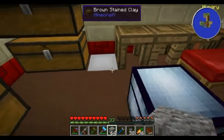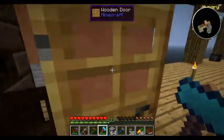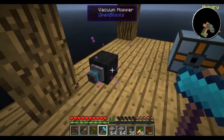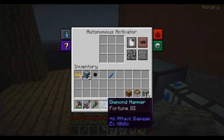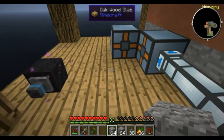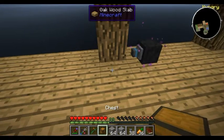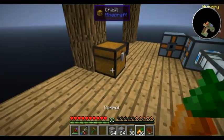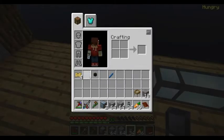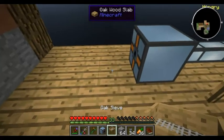Now we'll get a stack. We need to put the hammer in - like so, set it to left click rather than right click. We will need to get this going out to our sieve, or another activator which will right-click this sieve with the gravel.